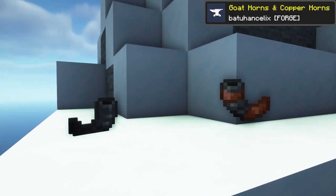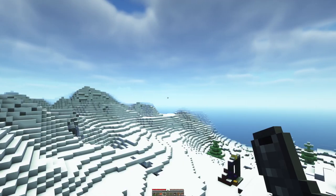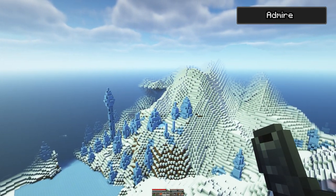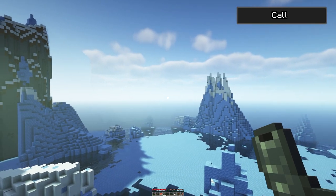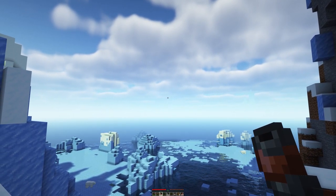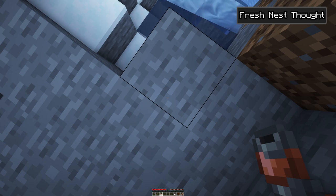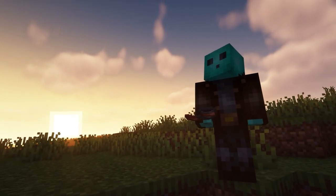Goat Horns and Copper Horns brings goat and copper horns to the game. Unlike in vanilla, the goat horns are acquired by killing a goat with a netherite axe, with each goat horn playing a different sound. They can also be surrounded with copper to assemble a copper horn. Copper horns are unique in that they play a different sound based on the player's current state. Although goat horns are now officially coming into 1.19, at least players can also get themselves the copper horns with this mod.